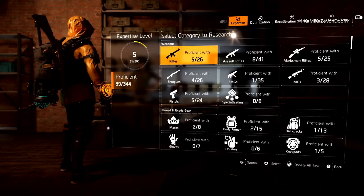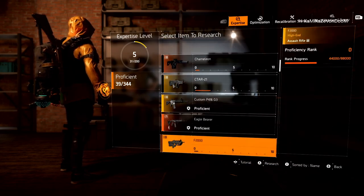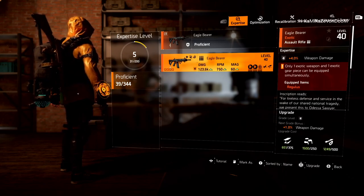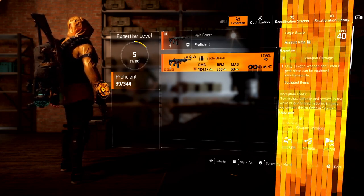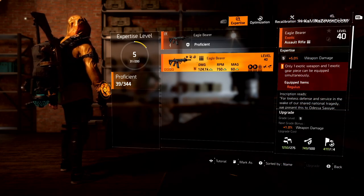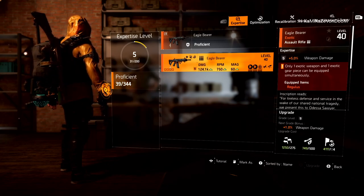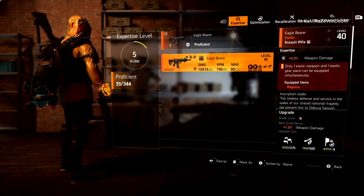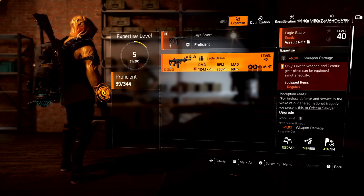Let's upgrade a few items. Go into Expertise — you can only upgrade an item that is proficient. My Eagle Bearer is proficient and I'm already grade four, so I can get it up to grade five because my expertise level is five. After upgrading, my Eagle Bearer is grade five. I've been able to upgrade it five times because I am expertise level five. Your proficiency and being proficient in an item does not automatically mean you get to upgrade it — you need the expertise level in order to upgrade your items.